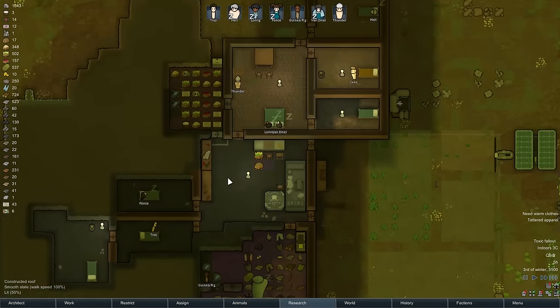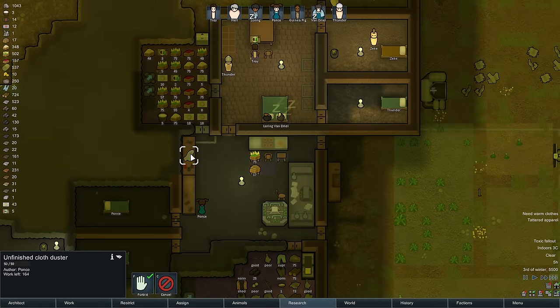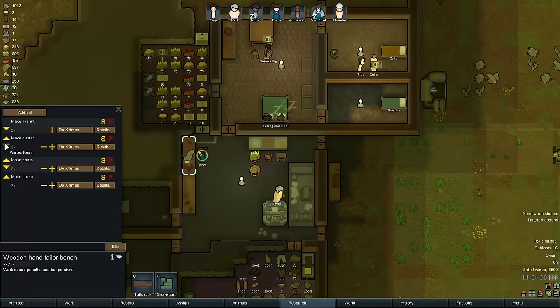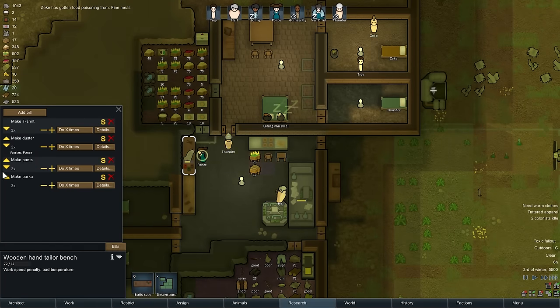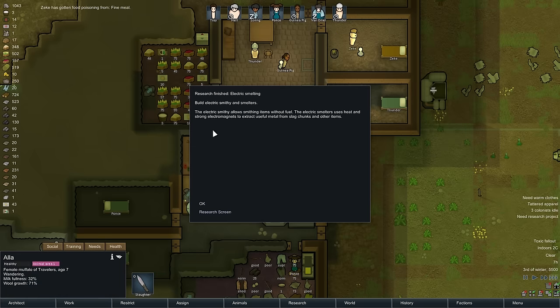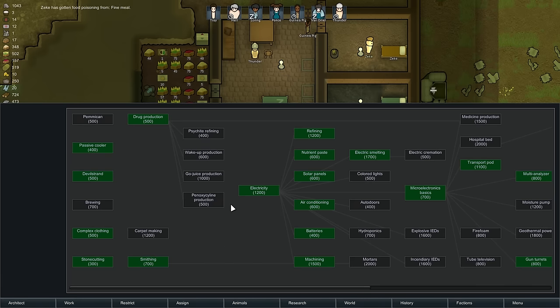Need warm clothes. So that is a duster being worked on. I want to put the t-shirt higher, I think. Food place. Also the parka - I need to go up higher as well. Hey, smelting stone. What do we want to do next? Carpet making. Let's do that.